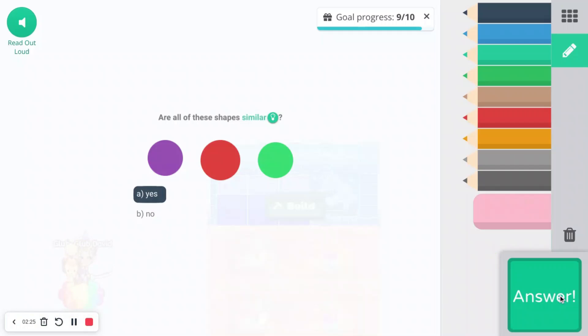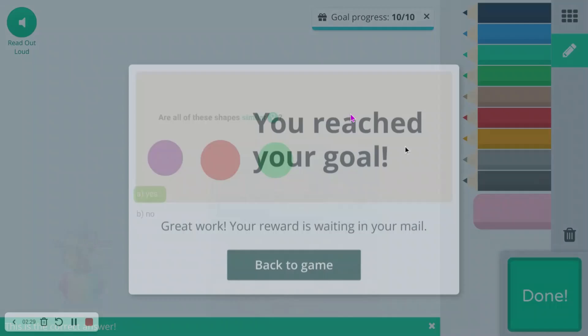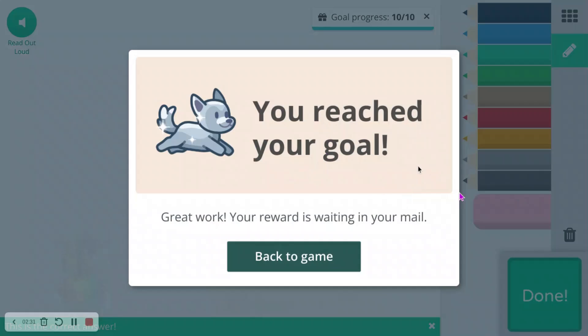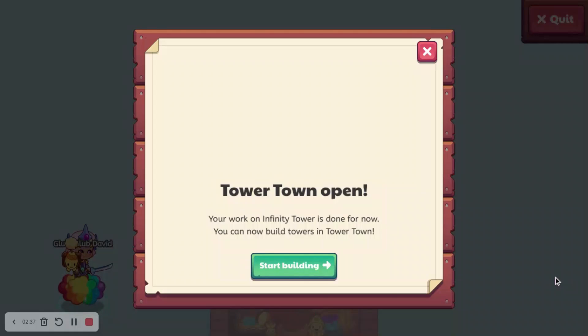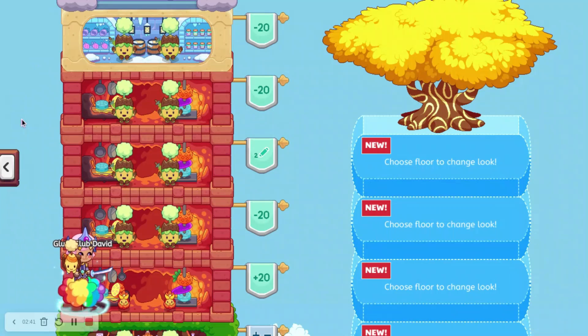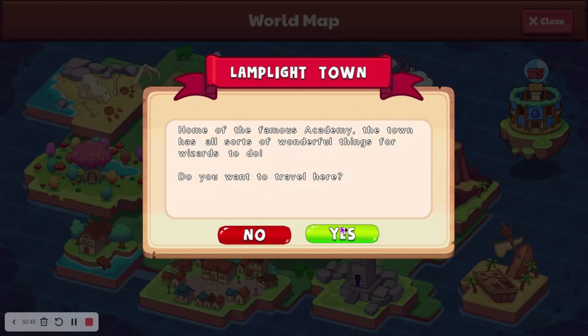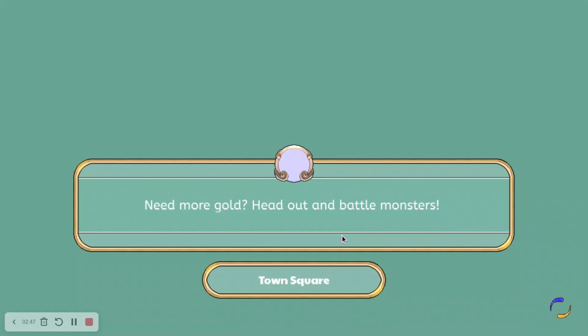We have done 10 questions, and you do get a message saying 'You reached your goal — great work, your reward is waiting in your mail.' So let's go back to the game, leave this, and head to Lamplight Town.